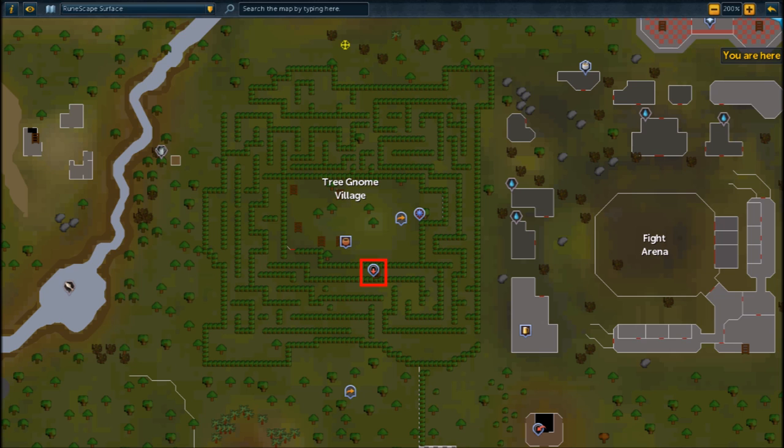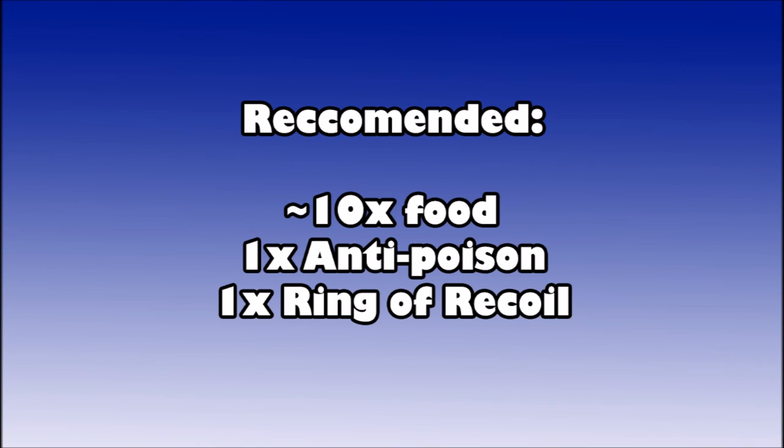To get into Glarial's tomb I also recommend bringing around 10 food — you'll have an opportunity to bank so you don't need it right at the beginning. I'll tell you when you can bank. Bring an anti-poison for the start of the quest and bring a ring of recoil, as you have to fight a level 61 without a weapon.